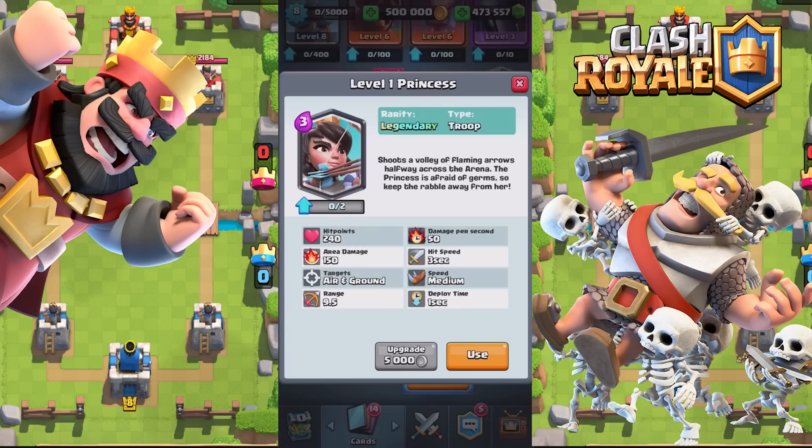The second card is the Princess. Shoots a volley of flaming arrows halfway across the arena. The Princess is afraid of germs, so keep the rabble away from her. Hit points is 240, area damage 150, targets air and ground. The range is pretty awesome — 9.5. Damage per second 50, hit speed 3 seconds, speed is medium, and the deploy time is 1 second.